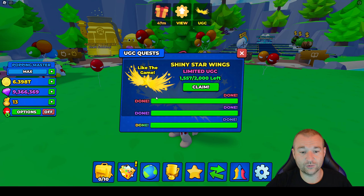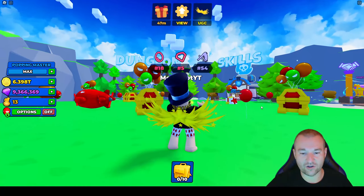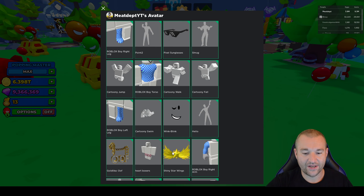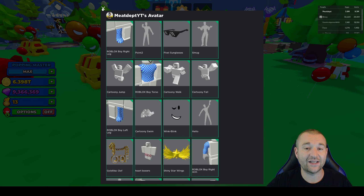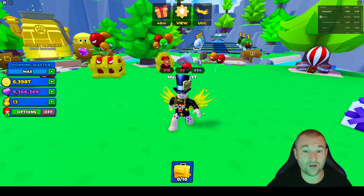What it requires you to do is hatch 10 exotic pets, open 100 bags, and combine 15 rainbow pets all on your own. That's how you can go ahead, hit the button, and claim it. It comes up at zero bull bucks and you should be able to get it if you did all three of those. Here it is right here. Popping open my avatar, it's the shiny star wings earned by completing quests in Poppy Simulator. It is actually a limited UGC item, so you will have a serial number attached to it. I believe mine is around number 65.